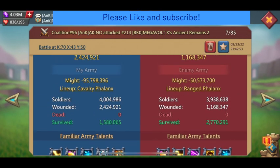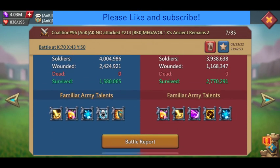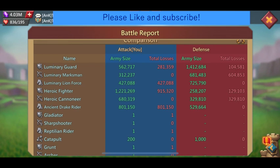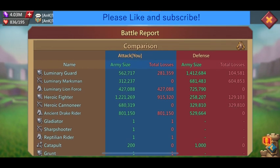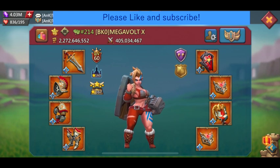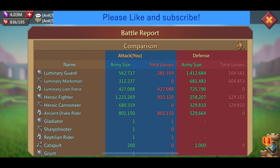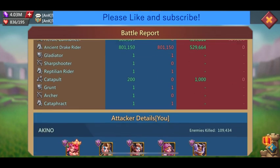For this one, our side did cav phalanx on ranged phalanx — formation-wise it's a counter against the opponent. We did 956 and the opponent was in 956 as well. Again the stat difference was too big. Most of the inf on our side is gone, which isn't supposed to happen in this case. This goes to show how superior the opponent was in terms of stats and T5 count.